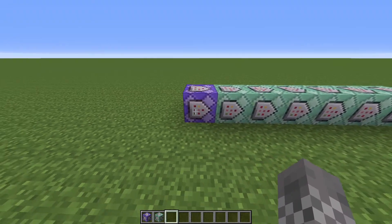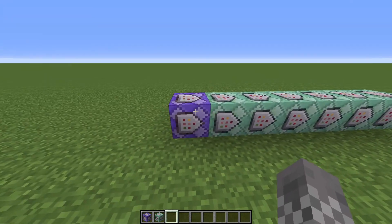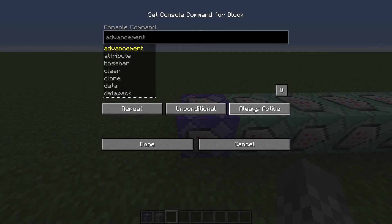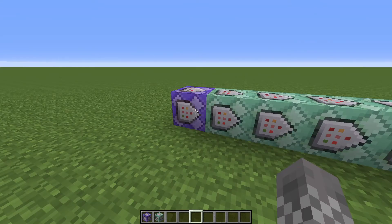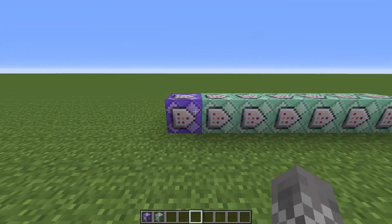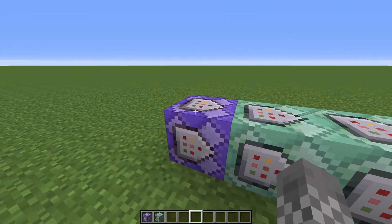You need to make sure that the arrows on the side of each chain command block is pointing towards the next. Also, go into the repeating command block at the start and change 'needs redstone' to 'always active.' Next up, you're literally just going to take the set of seven commands from the description and paste them into this set of command blocks in order, starting with the repeating command block.